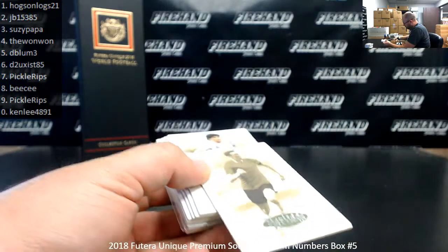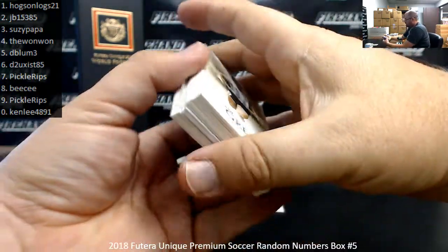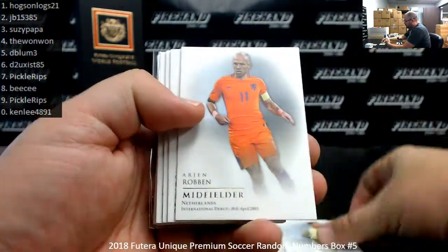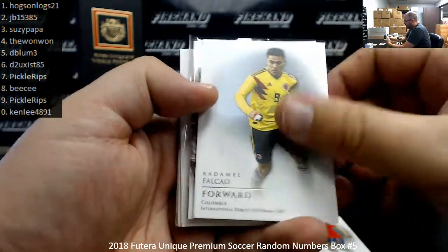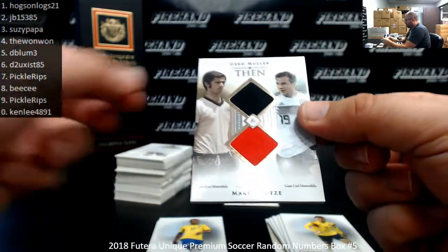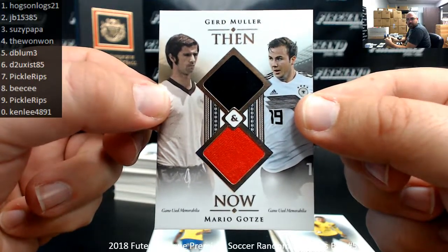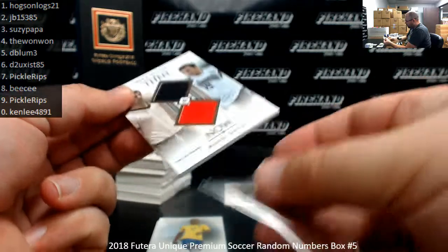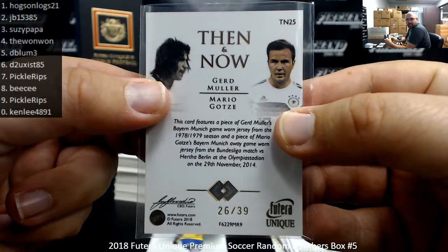Base cards: Maradona Greats, Jan Oblak, Arjen Robben, Ronaldo, Jan Vertonghen, Jordi Alba, Ronaldo, Malfalco. Then a Then & Now dual jersey of Gerd Müller and Mario Götze. We just lost Gerd Müller recently — a couple of German superstars there.